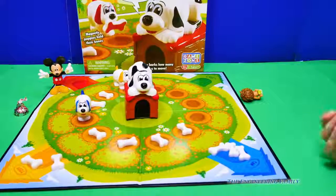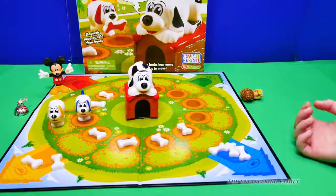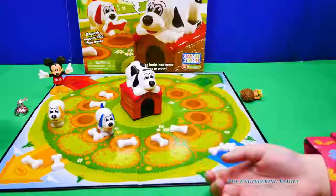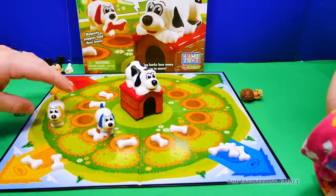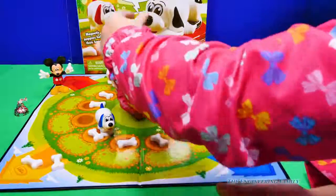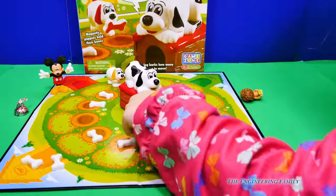So you get to go two. You can go to this spot, which there isn't one, or you can go all the way to here. She found her last blue one! And now she's gotta get back to her dog house. So three — I'm gonna go right here. Oh, and there's not one. Okay, assistant. So you get to go one, but you already have all of your bones.